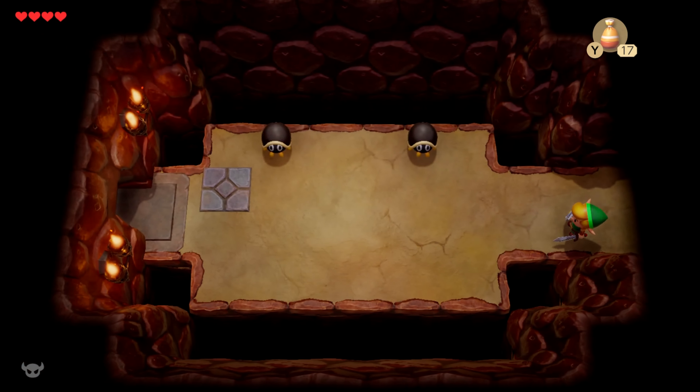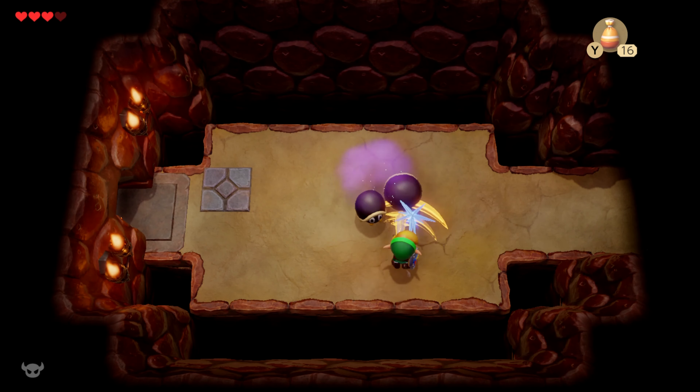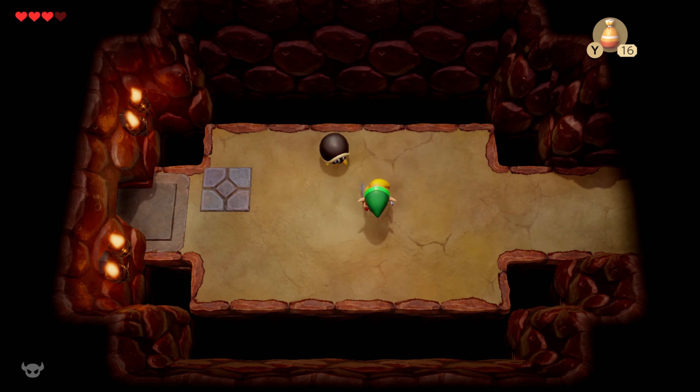Start off by going left. These guys — Buzzy Beetles, you might say. You can block them with your shield or you can just swing your sword. Maybe you can get a key if we kill all the enemies. You can open a locked door with small keys — of course, we know how Zelda games work. Further left we have a chest and the door locks. However, if we kill all the enemies in here, the door unlocks. It's a simple matter of clean out the room and the door unlocks.